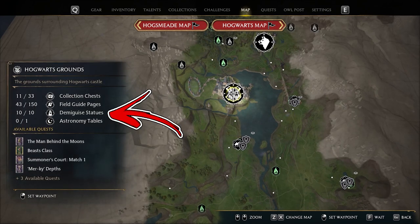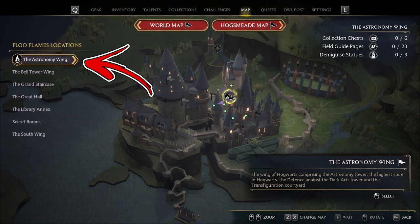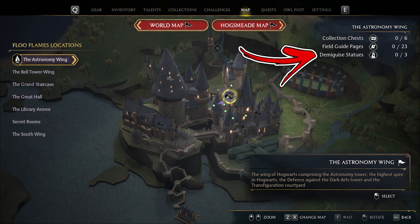In Hogwarts Castle you can find ten Demiguise statues. Inside the Astronomy Wing you can find three Demiguise statues.